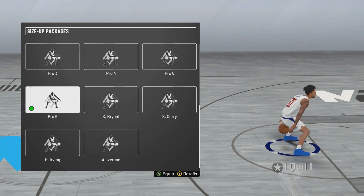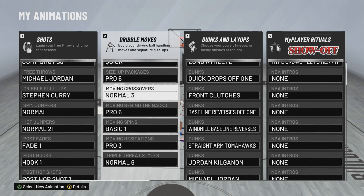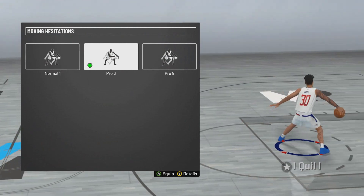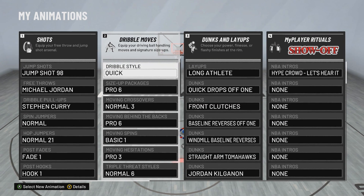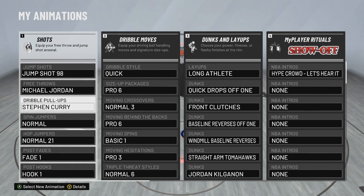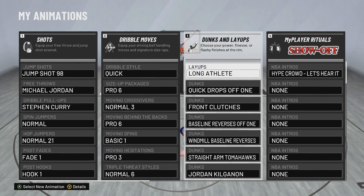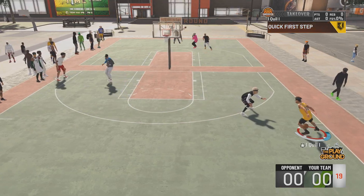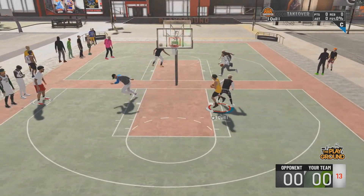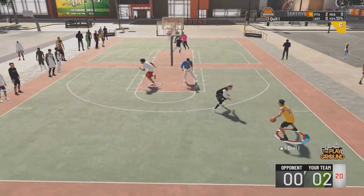If you go between the legs more, use Kyrie or Allen Iverson — they both have the same size-up going left to right holding turbo, the crab move. The rest are pretty self-explanatory. The only one people might question is the moving hesitation — there's really no need to go with anything other than Pro 3. Pro 5 and Pro 8 don't take skill, just use Pro 3, master that, and that's how you'll get better. Lastly, Steph Curry pull-up and Normal 21 hop jumper are the last two important things on the offensive threat.